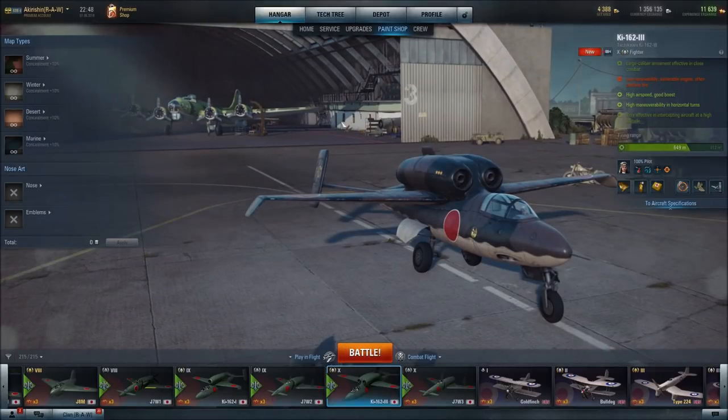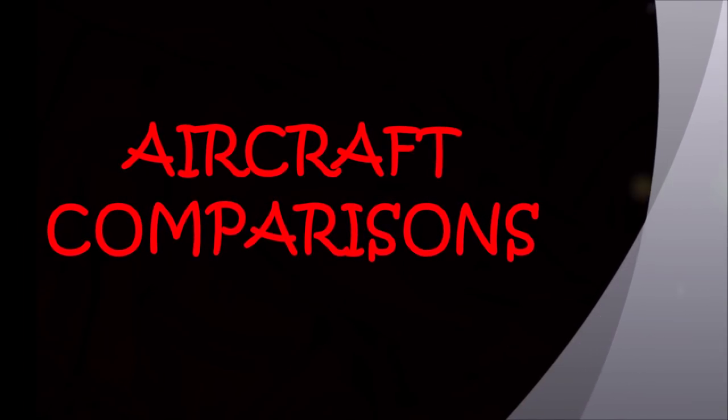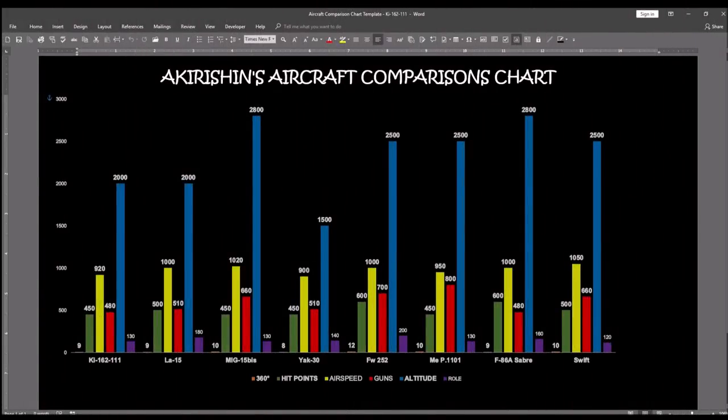So what we're going to do now is head to our aircraft comparison chart that I have developed and compare the Chi-162-3 to its other Tier 10 fighter peers. We are looking at my aircraft comparison chart, and I have lined up the various Tier 10 fighters to compare against the Chi-162-3.